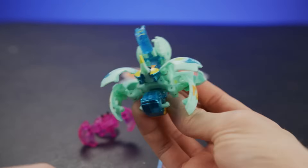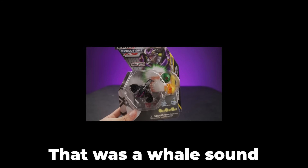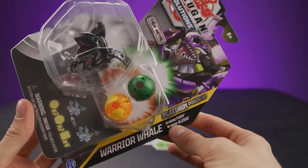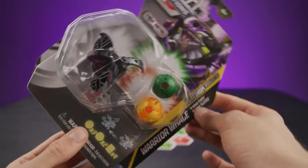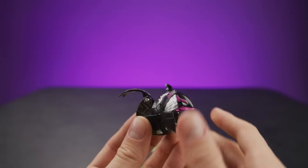Let's move on to the next Bakugan — it's Warrior Whale! That was a whale sound. Sounded more like a slide whistle. Darkus Warrior Whale with Nano Fury and Nano Sledge. Let's open the Bakugan. I like that motion — it almost looks like stainless steel, all of those metal parts.